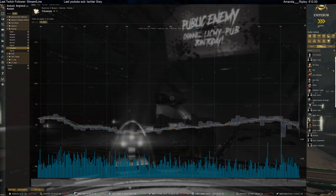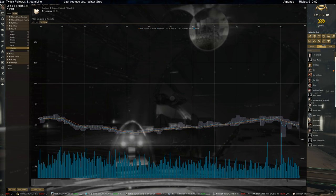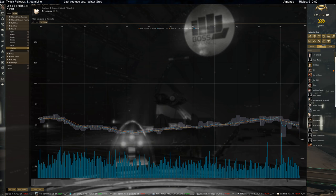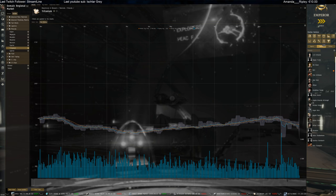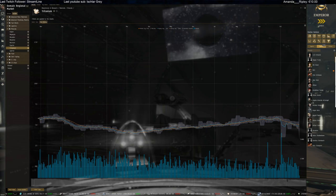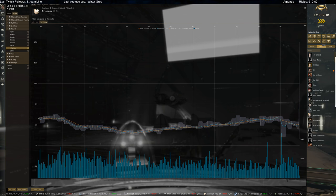Hello everyone and welcome back to EVE Market. Lifeblood came out Tuesday - I haven't looked at anything special on the AMA market really, there was not much happening. I've added the two refineries, the medium and the large ones. The medium ones are already the first on the market getting sold; the large ones are not there yet - will take about 10 to 12 days to build.